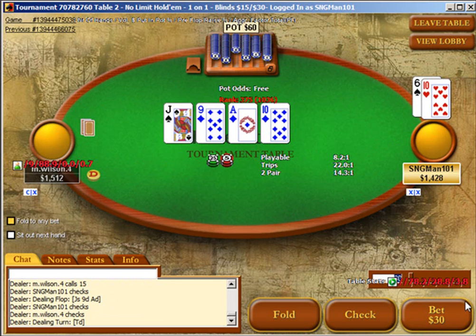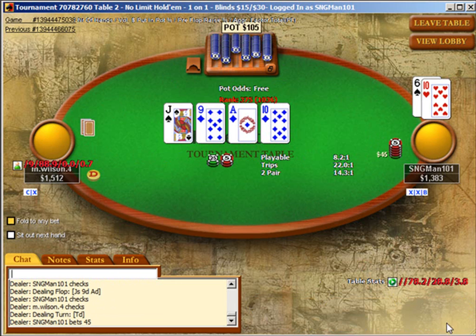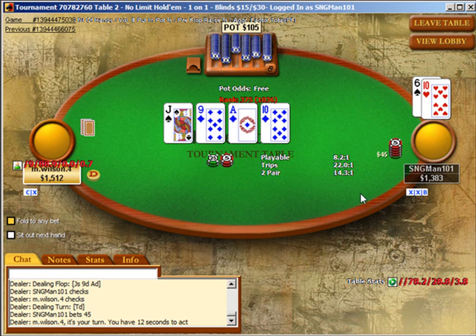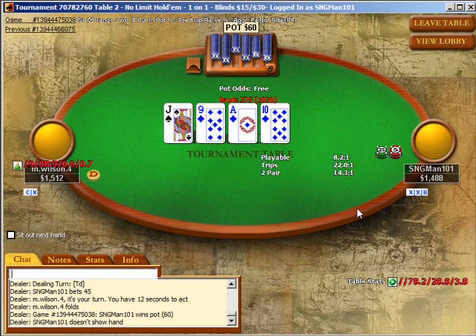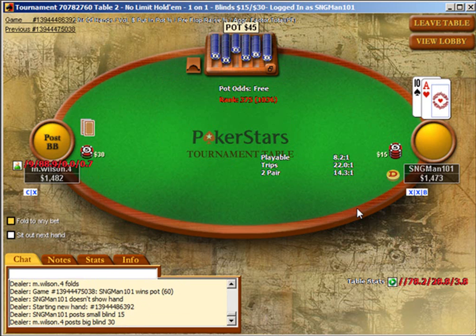Right now we pick up a pair of tens somewhat randomly, and that's most likely the best hand. If we check, we can't really call a bet because the board is so coordinated, so we definitely want to be the one to bet ourselves. Our hand's probably best, but we're definitely happy to bet and fold if raised.